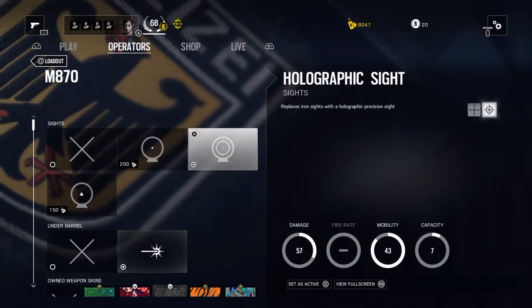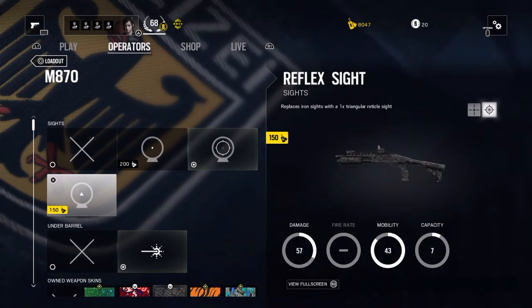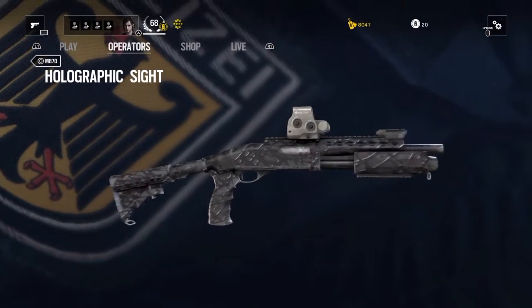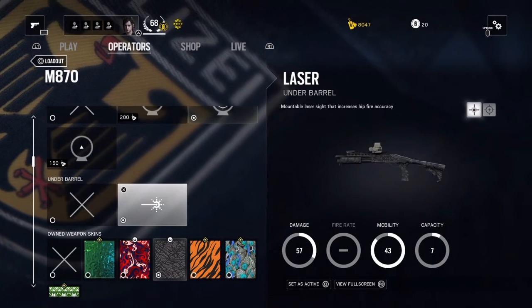Looking at the M870, we've got holographic, red dot, and reflex as sight choices. I decided to mix it up and go with the holographic, although I haven't really tried it out. I've also attached the laser under-barrel as usual.